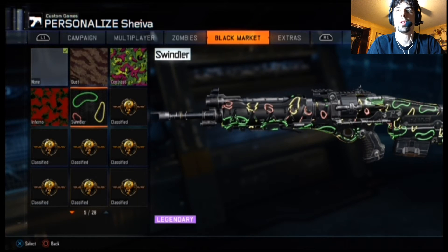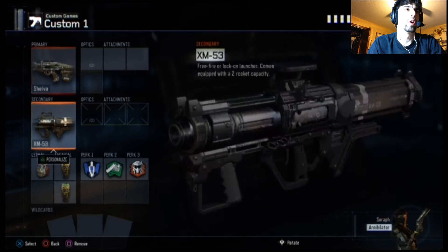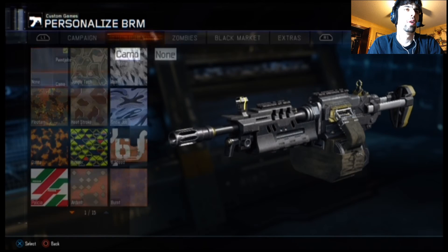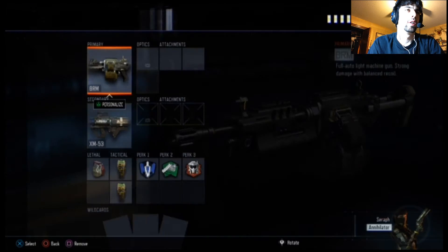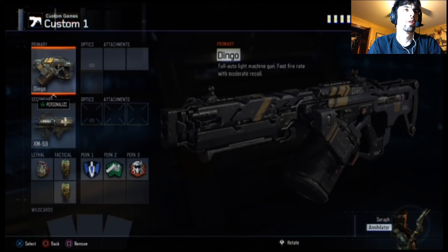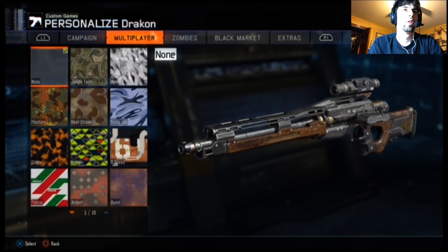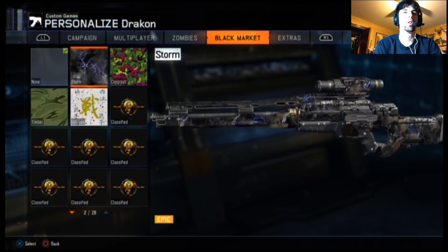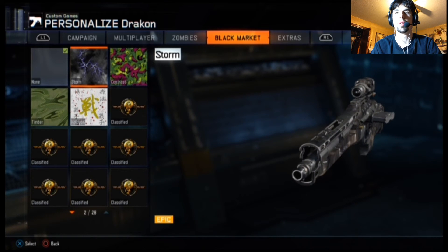The swindler — that's pretty cool, you can't tell me that's not cool, it moves, looks like amoebas or something. Anything for the M8? I don't remember getting anything for the shotguns. I got a BRM camo — I got the war torn, which I already have from the RK5. The Haleon and storm — look at storm, that's sick! I already had that but it's cool. I wish I used this gun — I'll eventually probably get diamond with it.